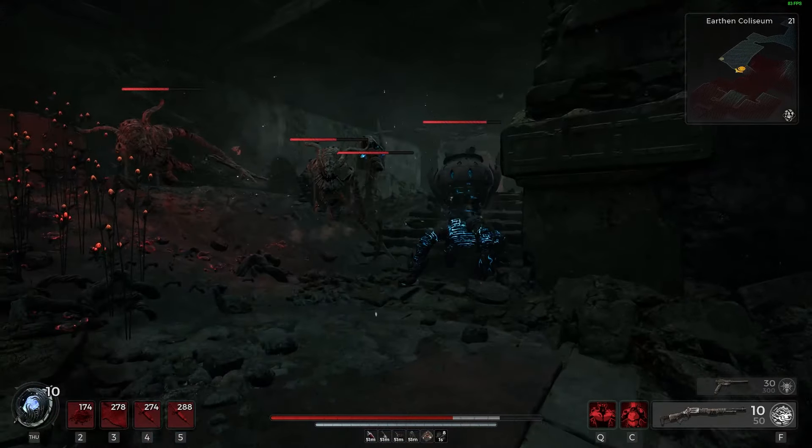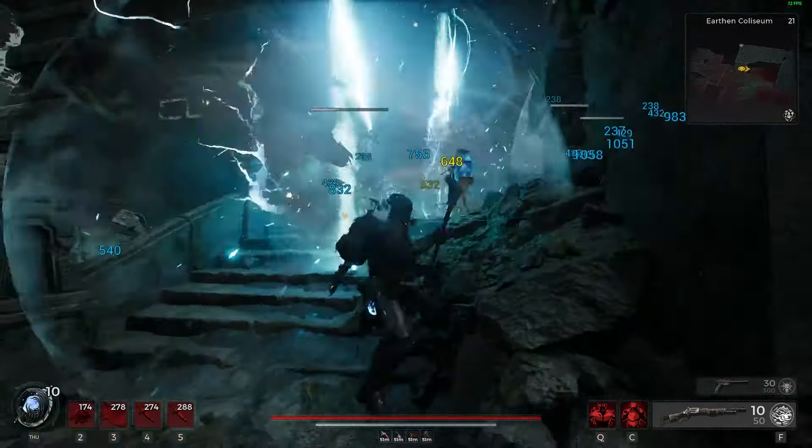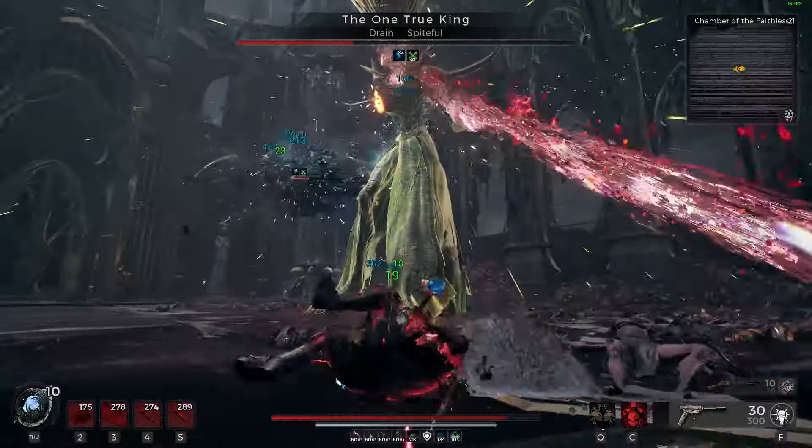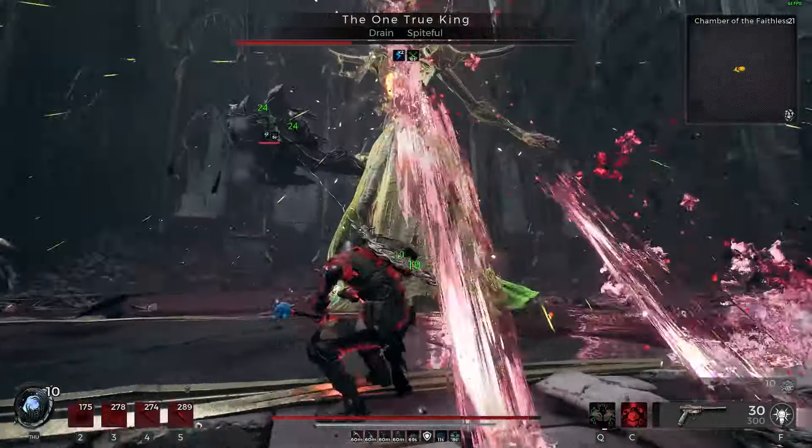Shocker on your staff can proc multiple times with a fully charged attack, decimating your enemies. With all of this, your lifesteal is absolutely bonkers, so there isn't much need to stress. The full build will be listed in its entirety at the end of the video.